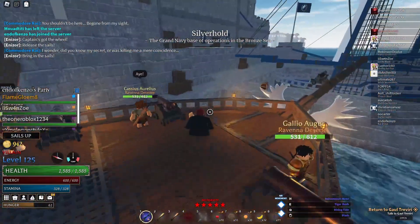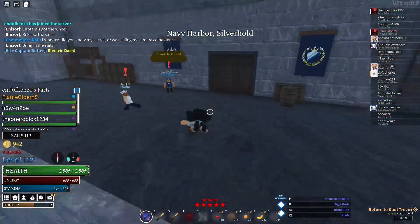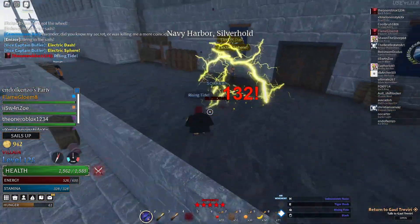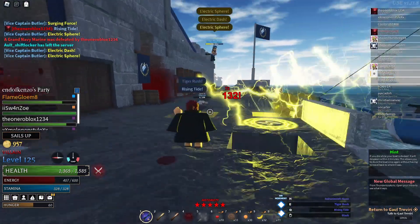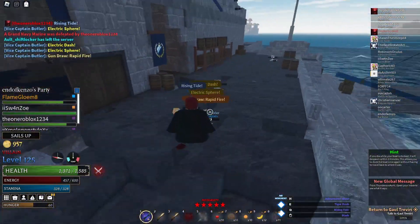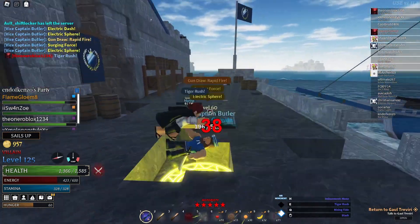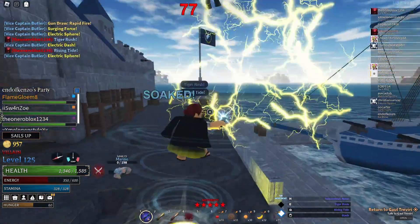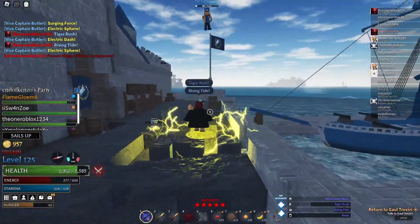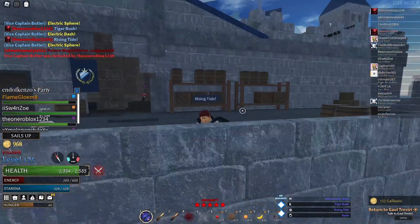I'll show you the moves — it has two. The first is an up-tilt type move called Rising Tide, which goes upward and deals 132 damage at 150 into weapon. The second move is Tiger Rush, which is pretty much a normal M1 combo-type move. It does a lot of damage, knocks them up, and you can actually do the cute move into it if you're fast enough for a combo.